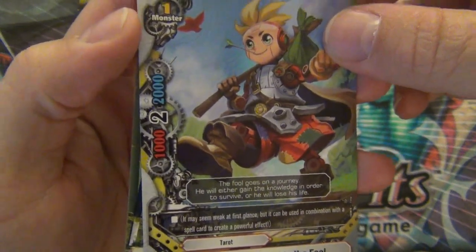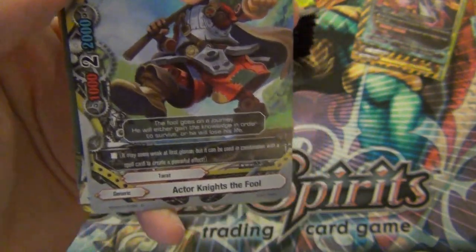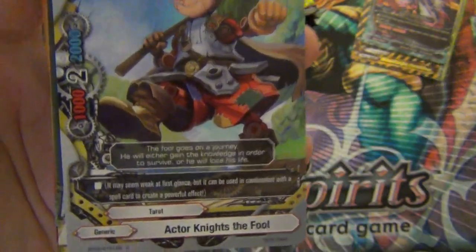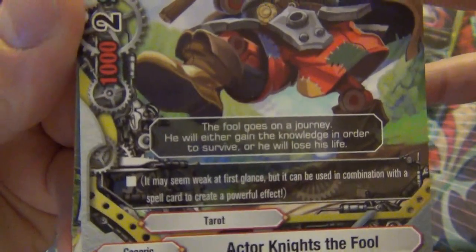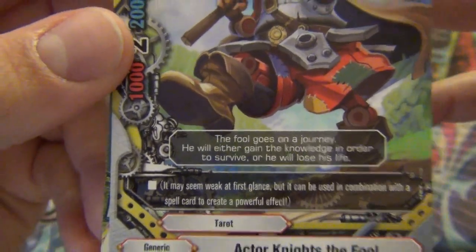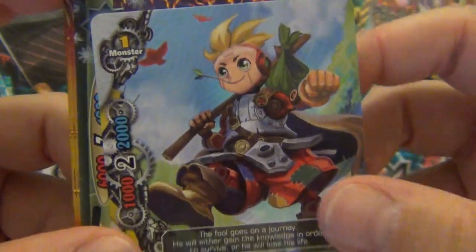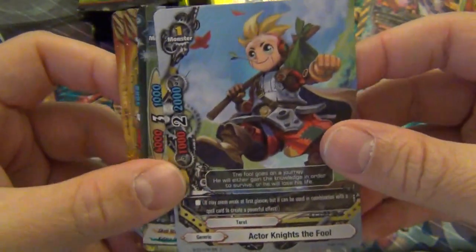Actor Knights the Fool - it's a generic. It may seem weak at first glance, but it can be used in combination with a spell card to create a powerful effect. His effect is just weird in general. But that's kind of cool that they're introducing weird combos - generic being the literal word here.